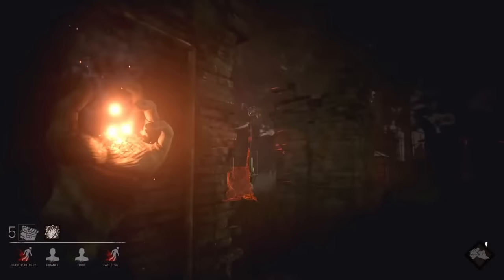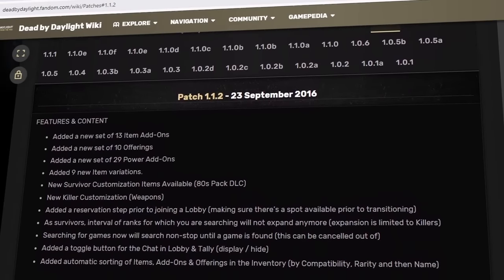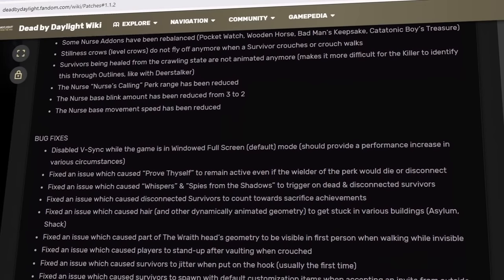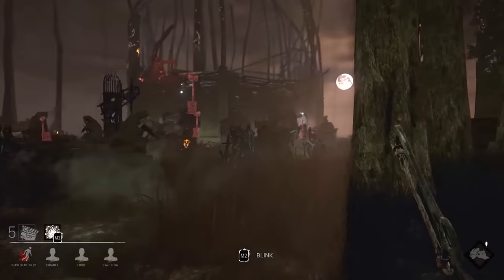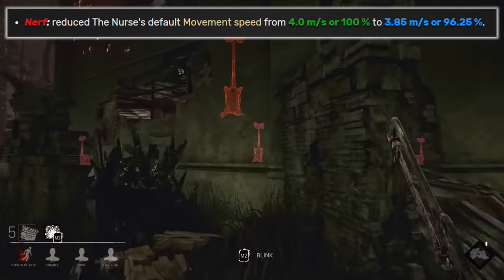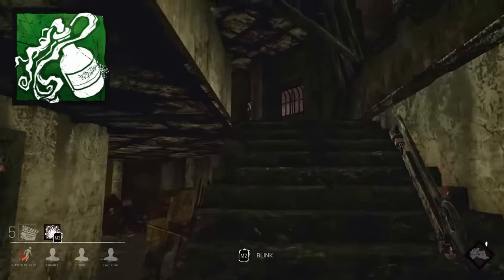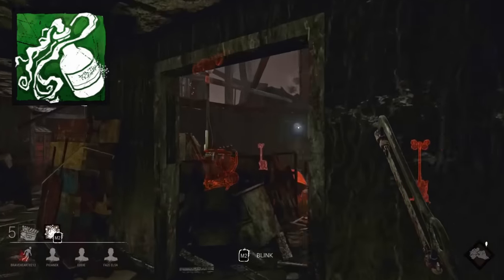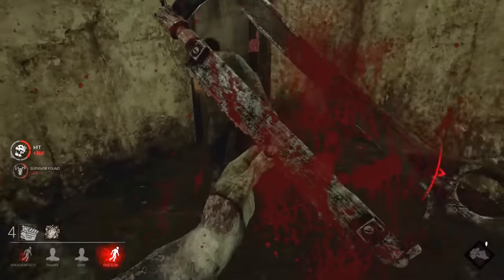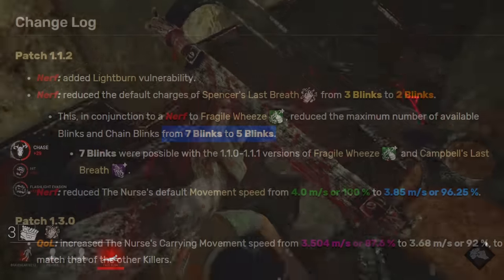Thankfully, only a little bit more than a month after the release of the Last Breath chapter, the 1.1.2 update introduced some much needed balance changes to this character. This included making the nurse vulnerable to light burning, as well as decreasing her default movement speed from 4 to 3.85 meters per second. Among these changes was also a nerf to the green Fragile Whis addon, which made it only provide 1 additional chain blink instead of the previous 2, and the character was also made to only have 2 available blink charges by default. All of these changes together made it so that the nurse was able to have a maximum of 5 blinks at once.